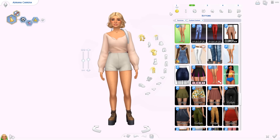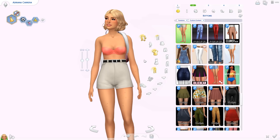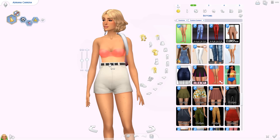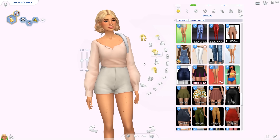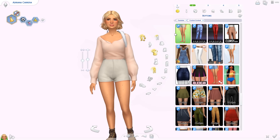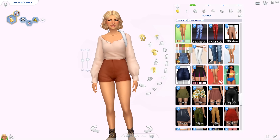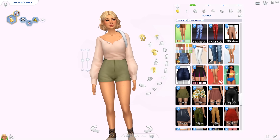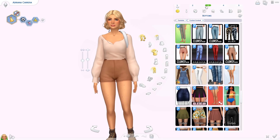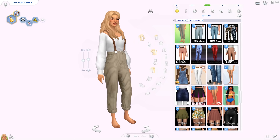Then we have the Freya Shorts — super high-waisted with a belt, really well made. The color palette is adorable: earthy tones with some pastels. These are again by Clumsy Alien.